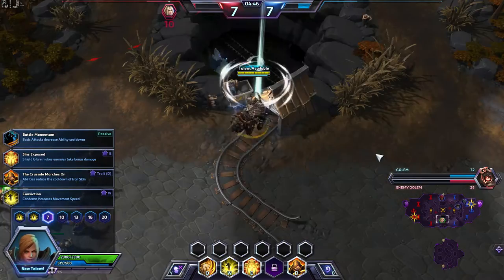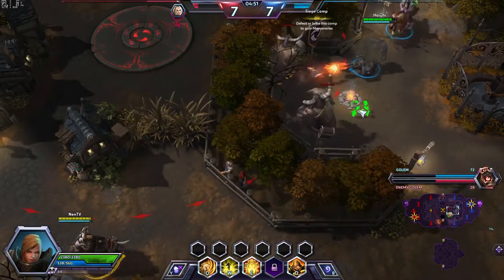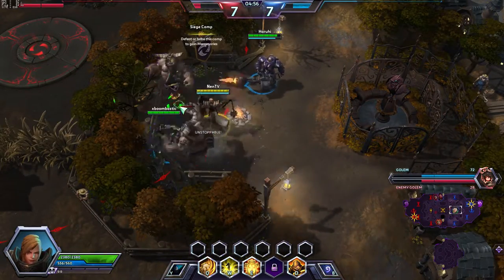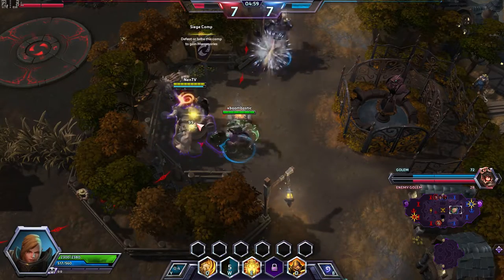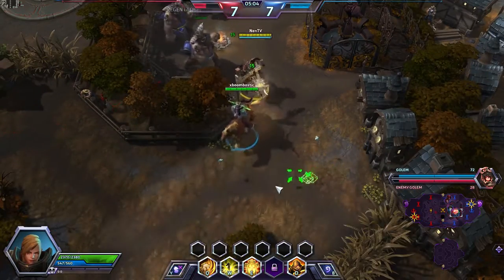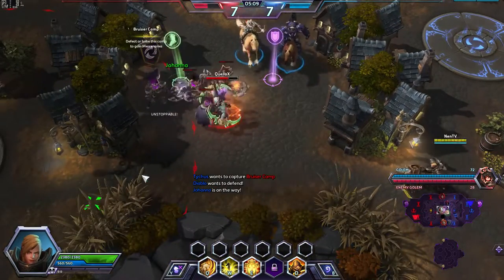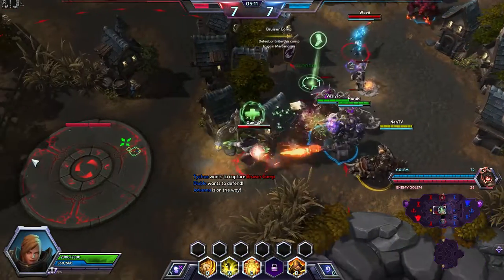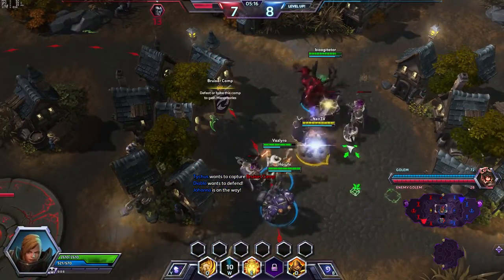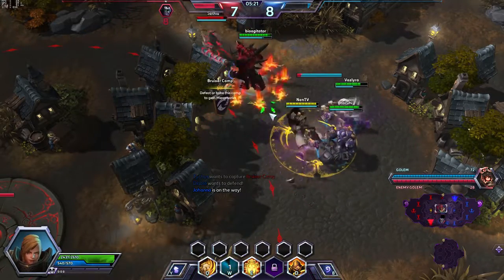The next talent we want to take is Battle Momentum. When we auto attack, we're gonna lower our cooldowns. Since we are building for Condemn damage, it's gonna be even lower cooldown. We also pick the talent where the cooldown reduces with more targets we hit. So using our Condemn grips stuff and lowers our cooldown by four seconds.